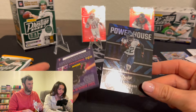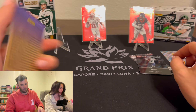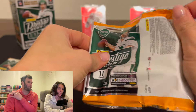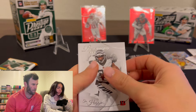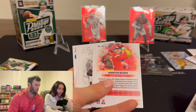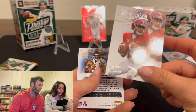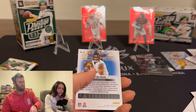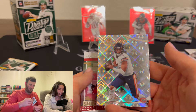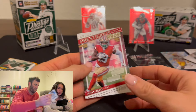Derrick Henry! It's a Powerhouse card - a very cool-looking card. It'd be sick to get a numbered card on Powerhouse. Justin Fields on the diamond - I'll sleeve that up as well. And Debo Samuel on the Prestigious Pros.